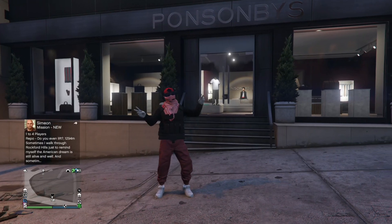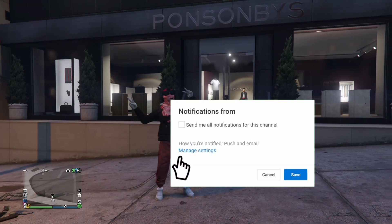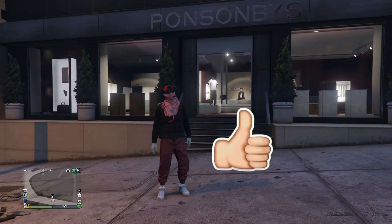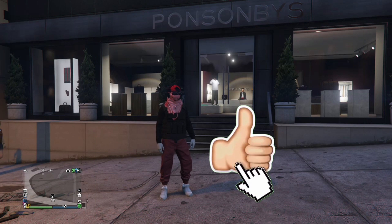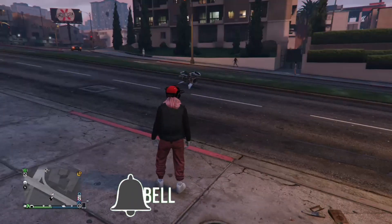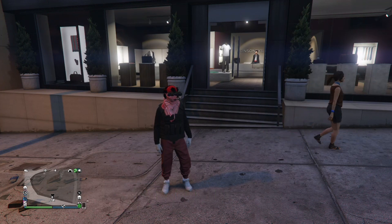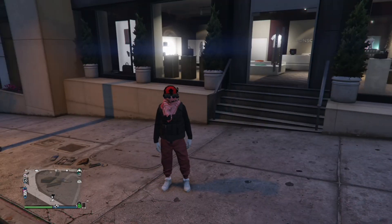For this video I'm gonna be going over some outfits that you can make with the red joggers. The first outfit is actually gonna be the one that I have on right now, and the only way to get the CEO vest is by doing the job where you get the red or black joggers from. If you don't know how to get the red joggers, I'm gonna leave a link in the description or put a card in the video on how to get them.